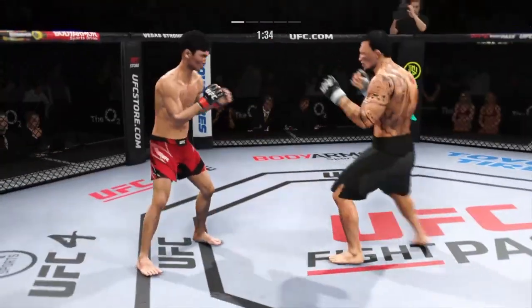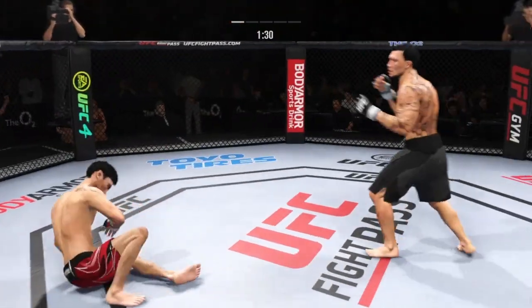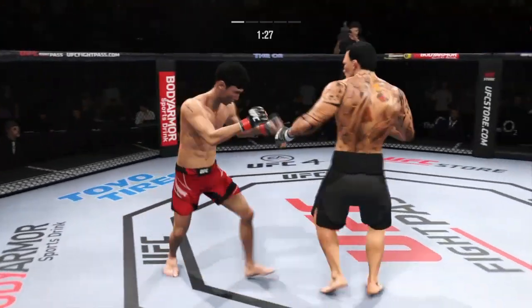He lands a knee to the body now. DC, talk to us about that strike. They suck so bad, especially when you're going forward — you walk full speed into the knee to the body, it could end the night.